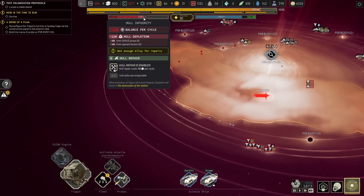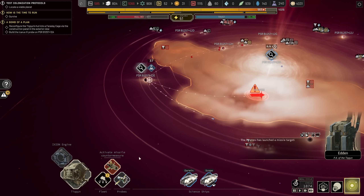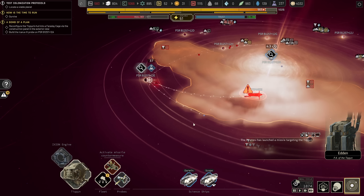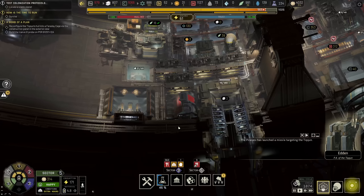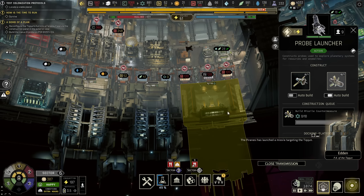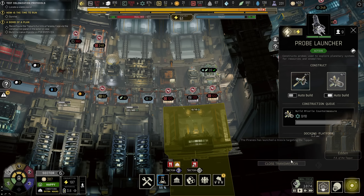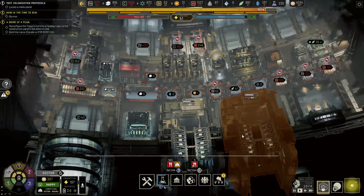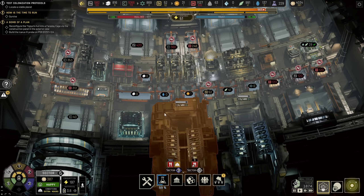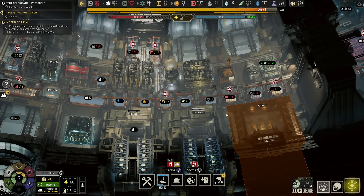Why is our hull not being repaired? There we go — it is. Missile. Return fire. Counter missile. I've updated this drone bay to also shift to the construction of countermeasures, so that if one is unavailable the other will be available. At least that's the plan — whether that will work, I don't know. It's as good a shot as any.